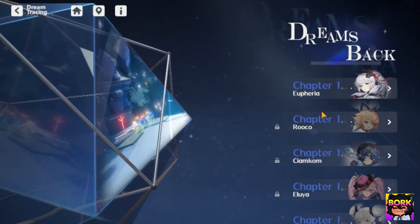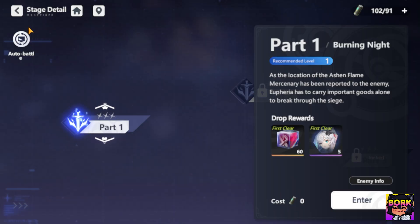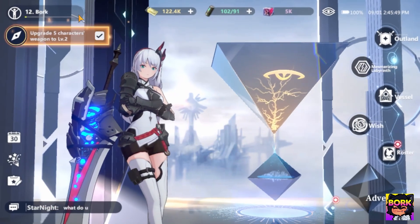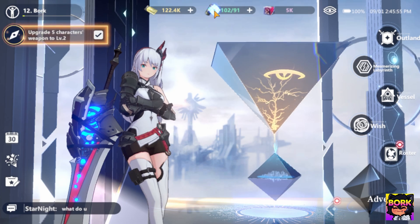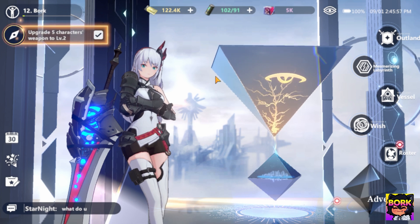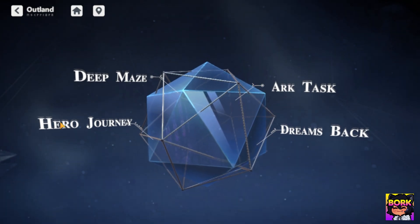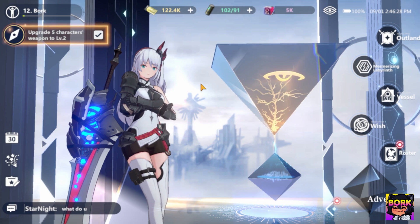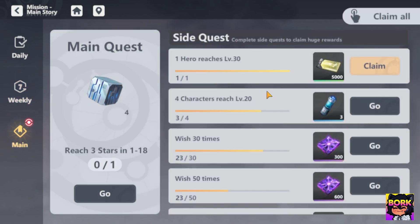Dreams Back is an area where you can get some shards absolutely for free just by tackling it. The premium currency here allows you to purchase things within the premium shop, and this is your stamina like we talked about earlier. To access the daily section it's going to be Outland right here — you can see our past Greenback, Deep Maze, and Hero's Journey. Let's go ahead and see this drop-down — this is how you see dailies, weeklies, and main quest.